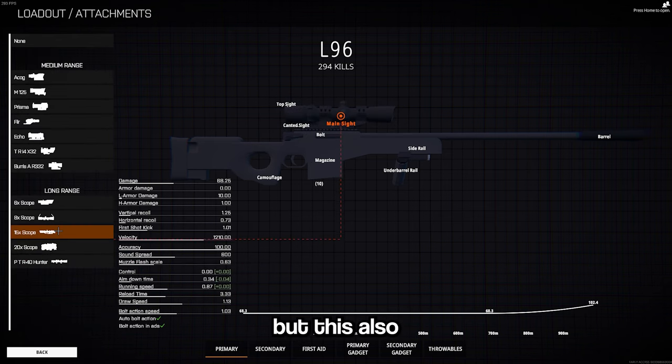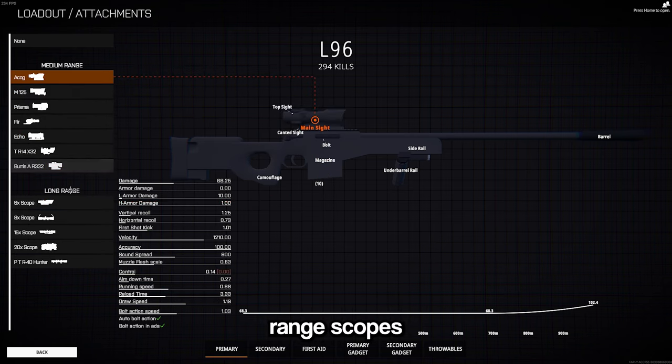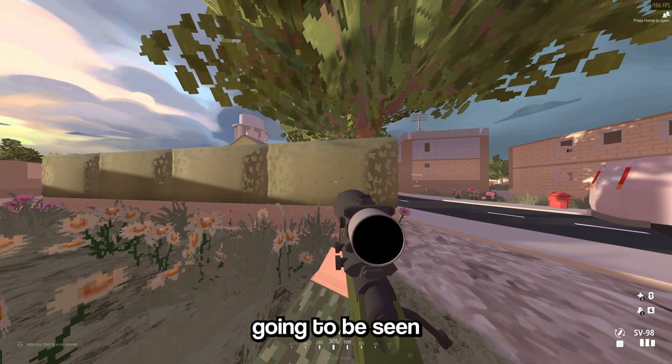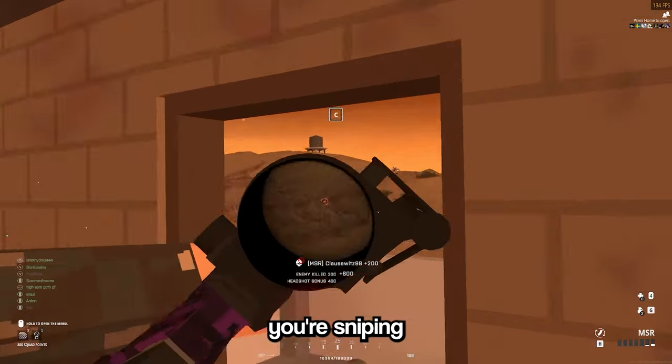Sniper glint only happens on long-range scopes, which is why I urge people to start using medium-range scopes on their guns. Glint appears through anything that can be shot through — that means your glint can be seen through hedges, chain link fences, some tree models, and leaves. You don't want to give away your position, especially when sniping. Having the positional upper hand in these matchups is super important.